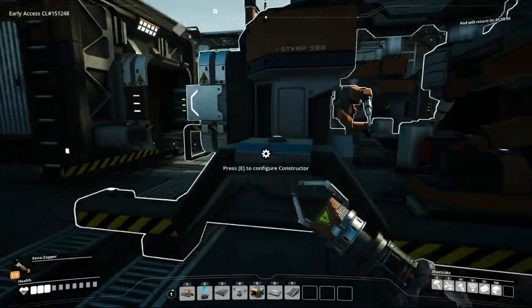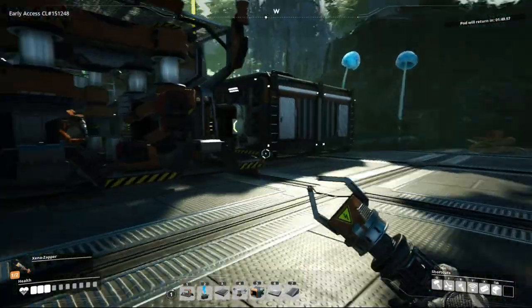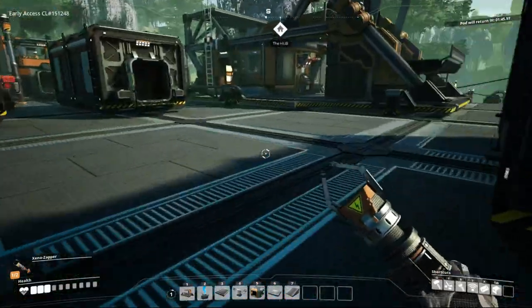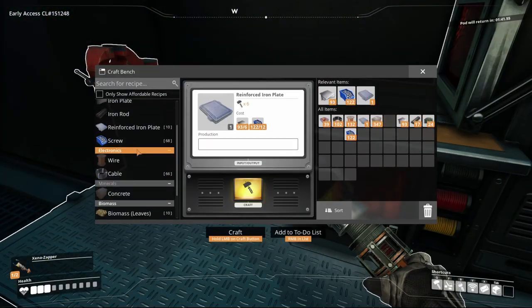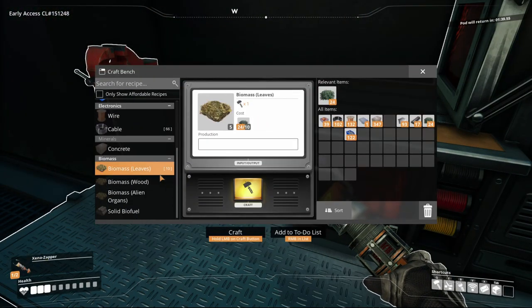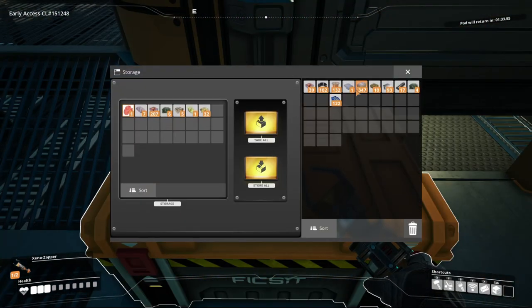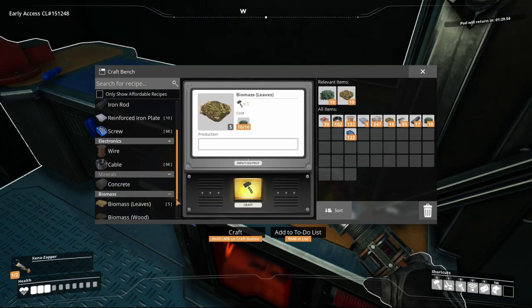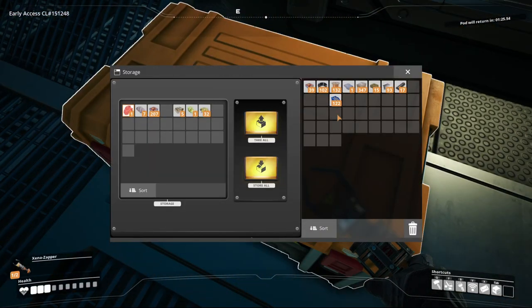I can do this by hand, but like everything in Satisfactory, it's just kind of easier to automate it. The only thing I won't automate is making the biomass itself, because biomass can be made from so many different sources — you kind of lose a lot of time just chasing biomass and having to prepare seven different constructors just for a little bit of biomass.